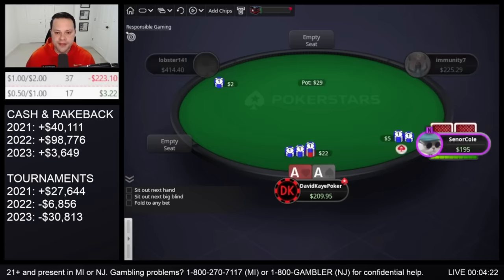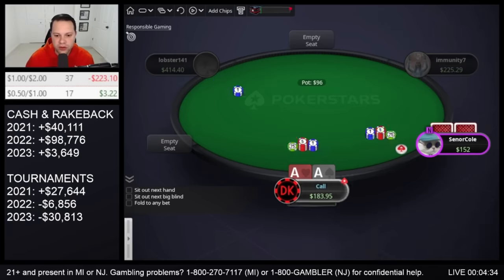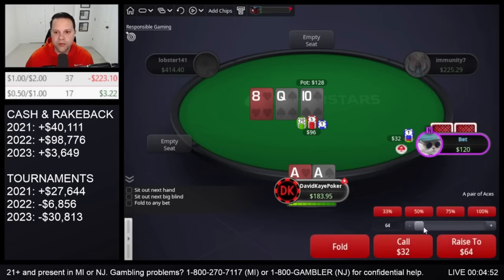We have a button open here, 3-bet aces. See the 4-bet — small blind versus button, mostly flatting aces here. So I go for the flat. Queen-10-4, pretty wet board. Probably just going to be check-jamming if they put out a C-bet. Just over pot and a half effective. I face the bet and I'm going to stick to the plan, going all in with the aces.